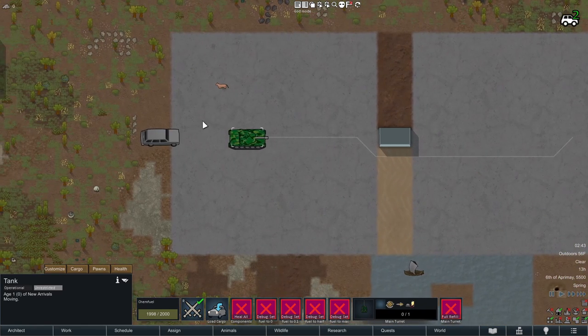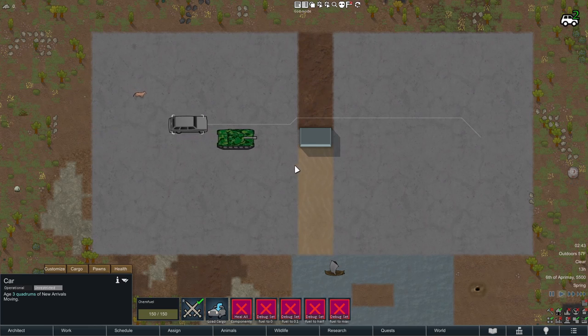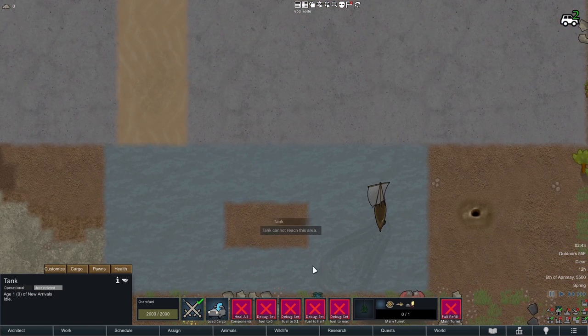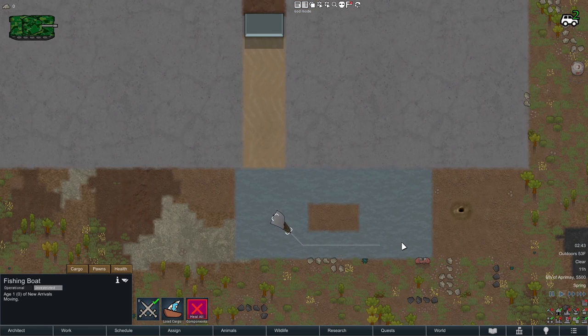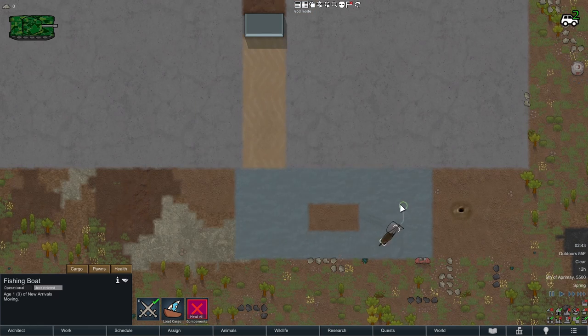As you can see, the tank prefers the path over the sand while the car prefers the path over the mud. This is because we've added additional path costs for each vehicle — the tank having a higher cost for mud and the car having a higher cost for sand. This is just a demo to show that you can customize this for each vehicle. You can also set path costs as impassable, and vehicles will register them as such. This is actually how boats work now, as the path costs for every single terrain except water is set to impassable.